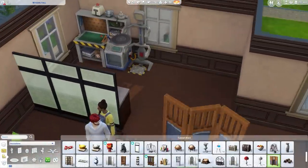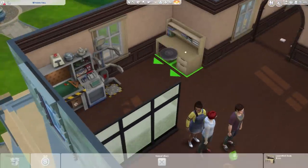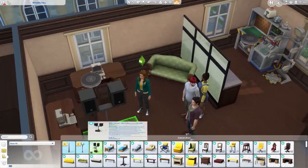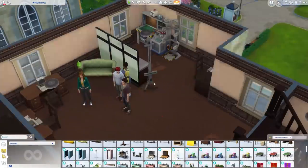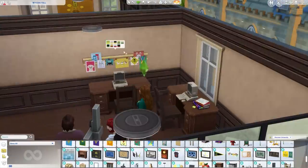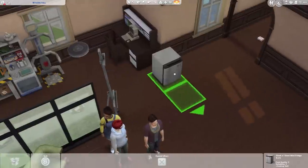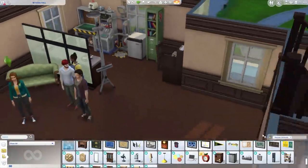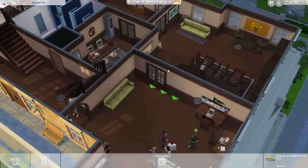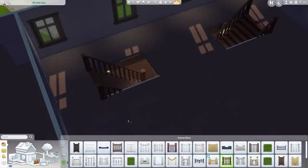Oh, those room dividers I just put in — the black ones — I didn't mention them in my build overview. I always forget one thing. We've got a couple of research computers in here. There are also regular computers in the study room, so it might actually be a better idea to swap those around — put regular computers there and research computers in the study room. Anyway, I was setting up a little lab nook at the back with a mini fridge, thinking maybe you could have little samples or that kind of stuff in the fridge. So that's pretty much the downstairs done.